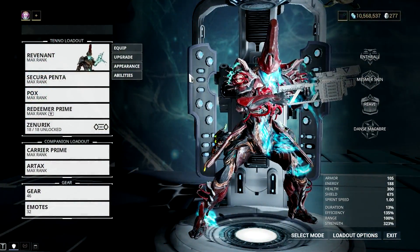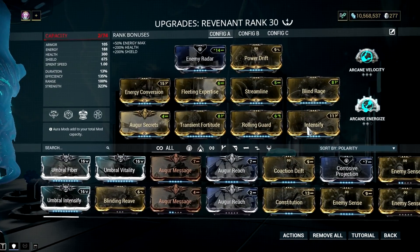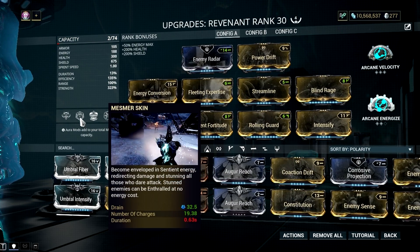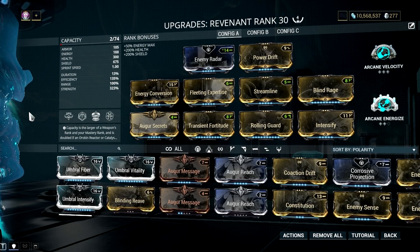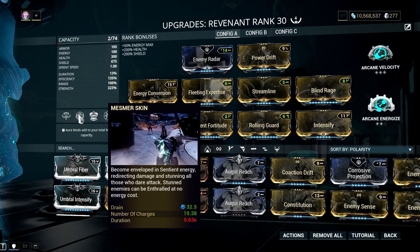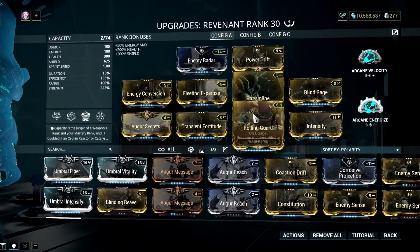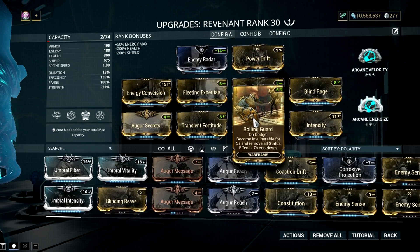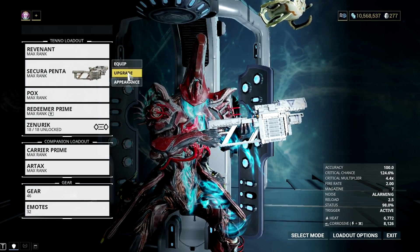So how do you make this synergy work? Pretty simple. On Revenant's side, all you need are a lot of power strength and efficiency to maximize his Mesmer Skin — the ability that lets you walk out alive from self-damaging weapons like the Napalm Grenade Secura Penta. Power strength affects the number of invulnerability charges you have, while efficiency keeps energy consumption low. A quick but very useful tip is adding Rolling Guard on your mod setup. This arbitration mod is the key to making your Revenant unkillable — the moment you are low on Mesmer Skin charges, just simply roll to activate it. The 3 seconds of invulnerability from Rolling Guard is sufficient time to recast your Mesmer Skin ability.